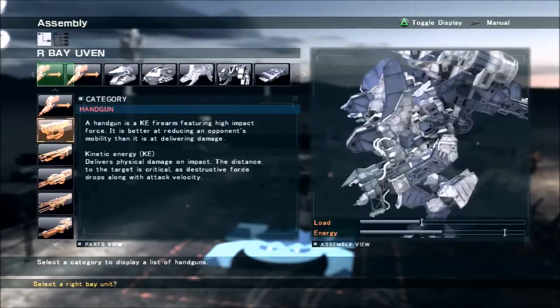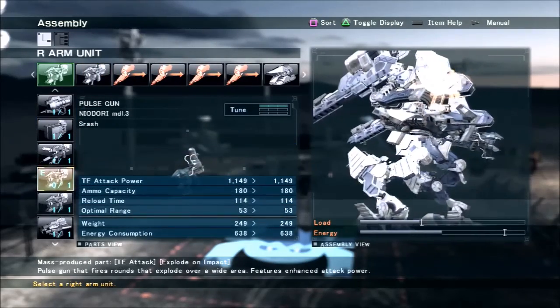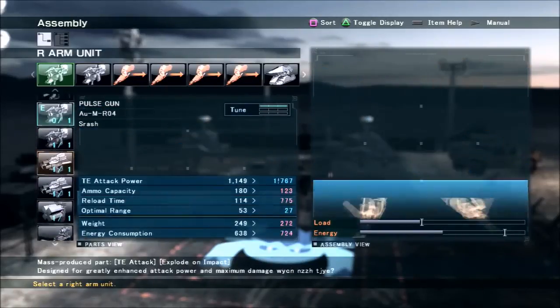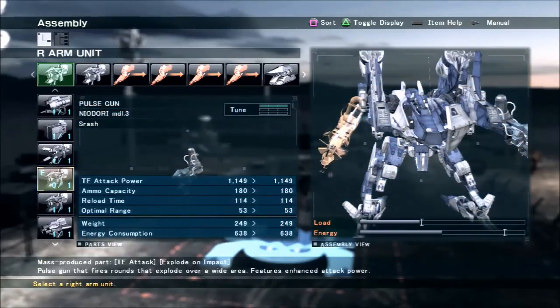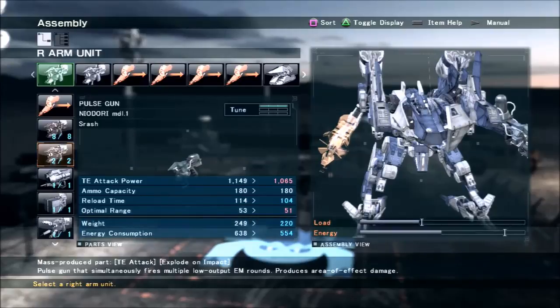Now we're going to talk about weapons and stuff that pair well with these things. Since they're fairly heavy you don't have too much weight to play with, but you have enough where you do have some options. Neodori 3 is a very good pulse gun — it hits really hard and doesn't cost too much energy. Neodori 1 is not bad either, because it costs less energy.